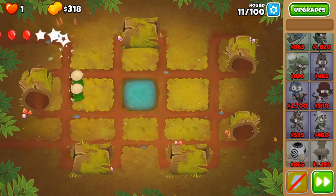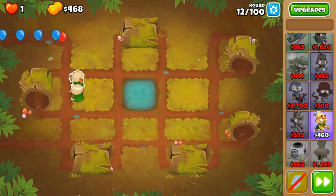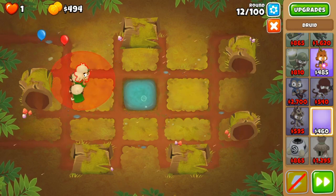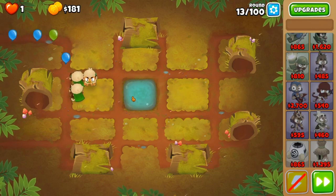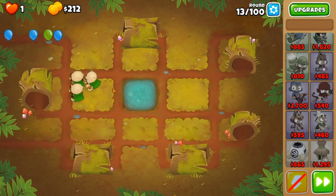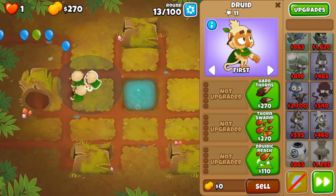But the general idea is just get 6 x 0-1-0 druids in this spot right here — like this rectangle. And after we do that we're going to go for a ninja to take down round 24.